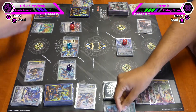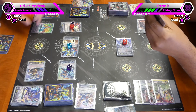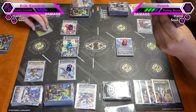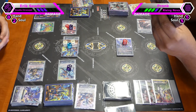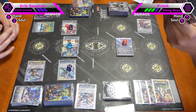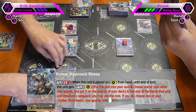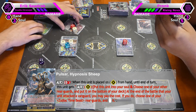Power to the rear guard. Then I will attack — another PG. It's 23 with a crit. I will use Hypnosis Sheep's skill: at the end of the battle when this unit attacks, I can put a rear guard to the bottom of the deck and restand Azuric to attack again.